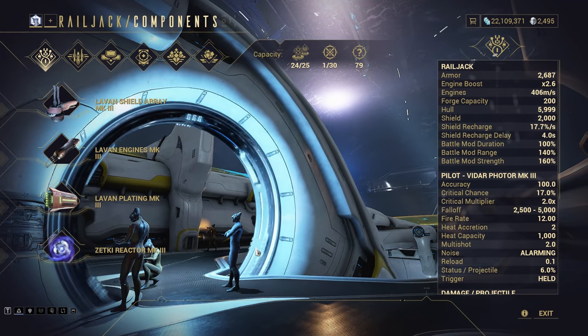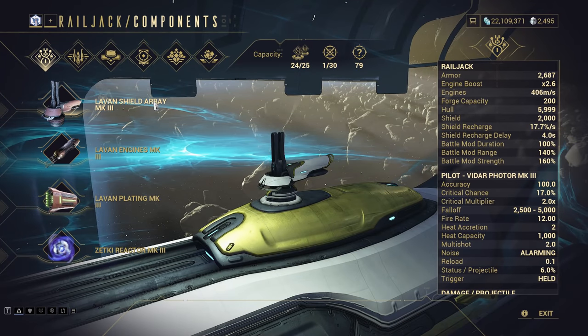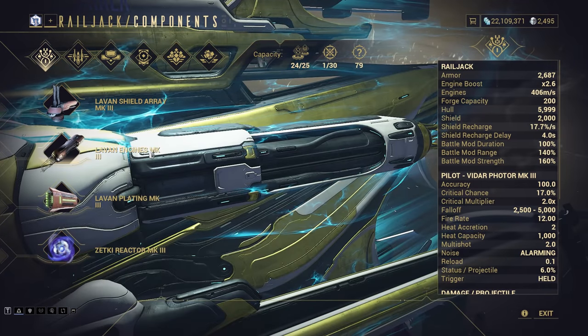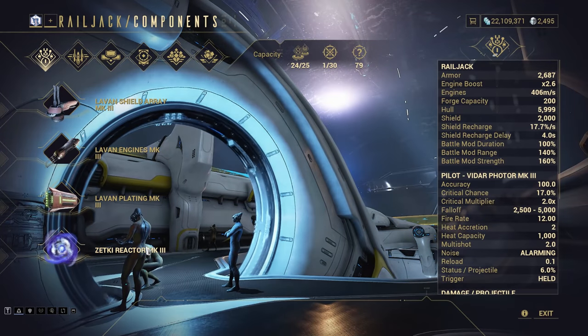To bring this all together, I recommend the Levan Shield with the Energy to Shield perk, the Levan Engines with whatever perk you end up with, Levan Plating, and the Zetki Reactor with the Fire Hazard perk.